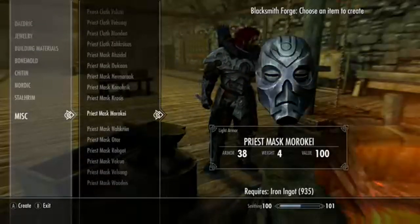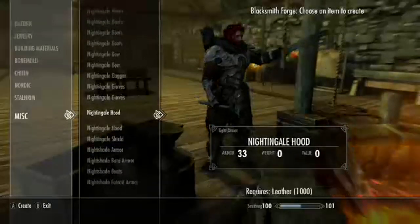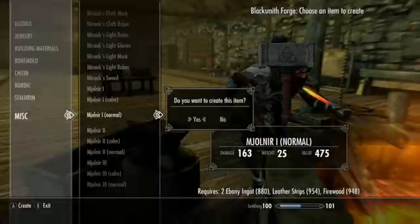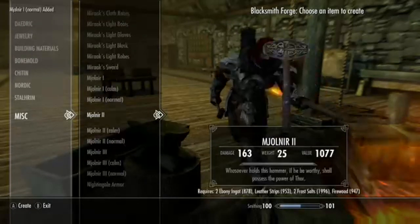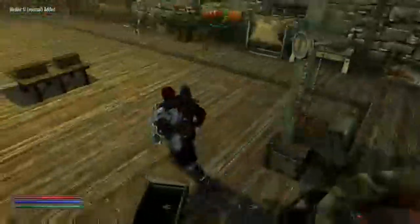Wait, did I go past the... you know, I need to remember to spell that — it starts with an M. Yes, here we go. Alright, so we're gonna do a normal and a normal so we can hammer them up and enchant them and do all the good stuff.